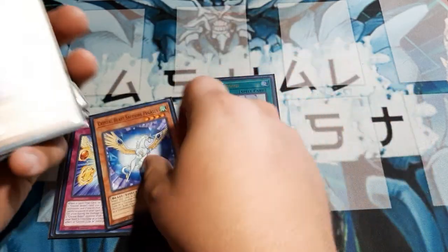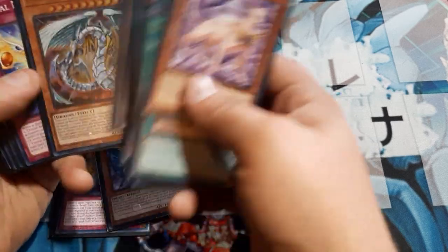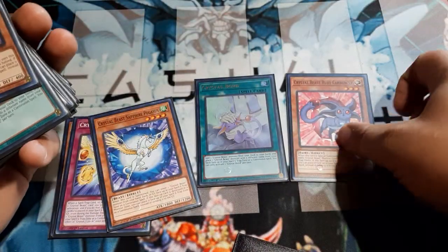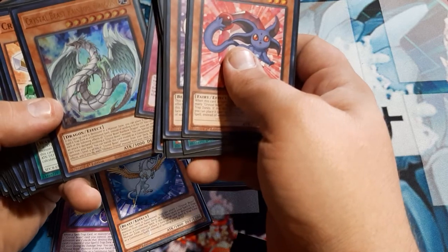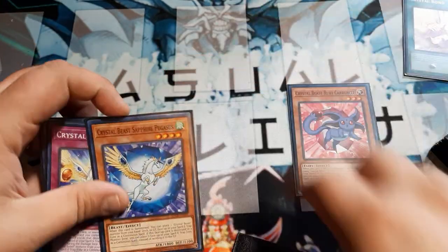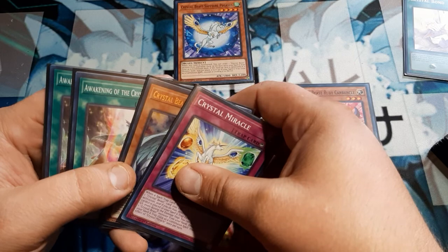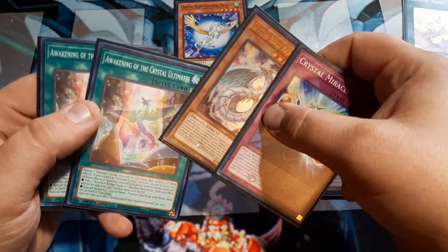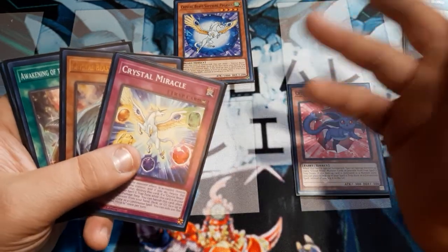I'm going to add Crystal Beast Sapphire Pegasus to hand, and I can add one to my back row. It doesn't really matter who you pick — you could go cute and get the Carbuncle, or you could threaten more power and go with the Rainbow Dragon. For right now, we're just going to go with the Carbuncle. Then we'd go ahead and play Sapphire Pegasus in order to get another card into our back row.